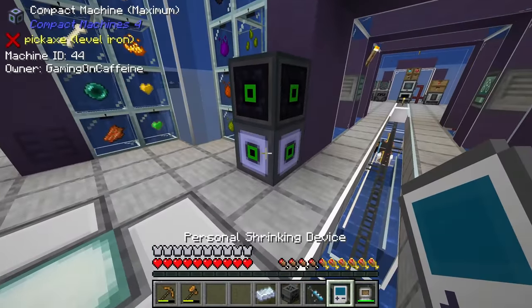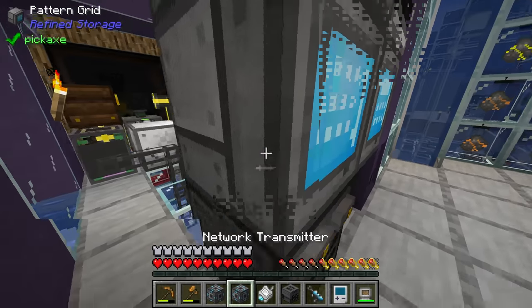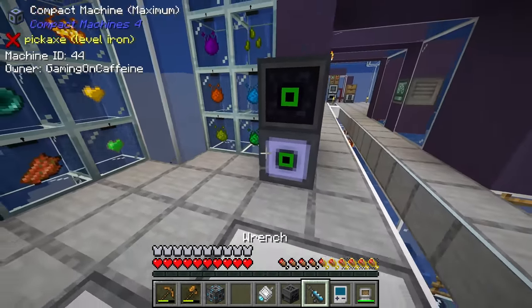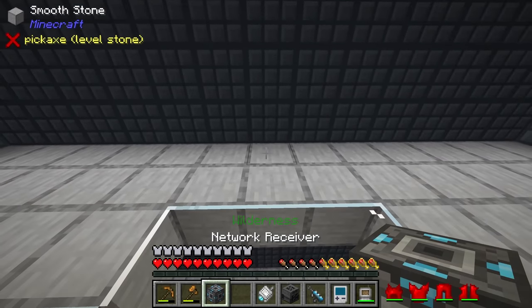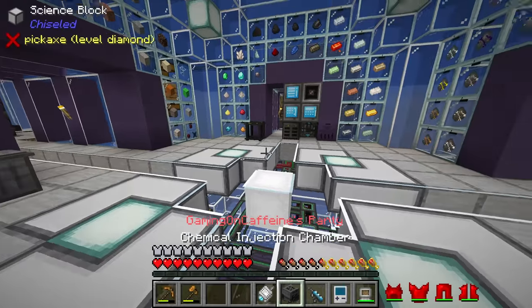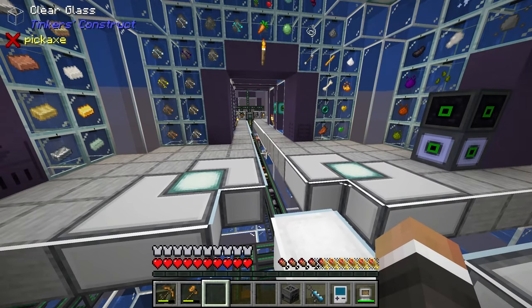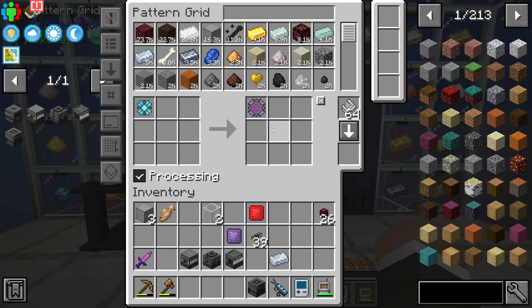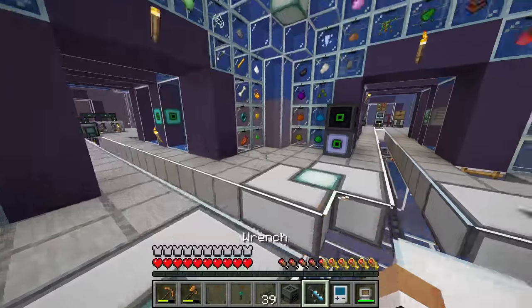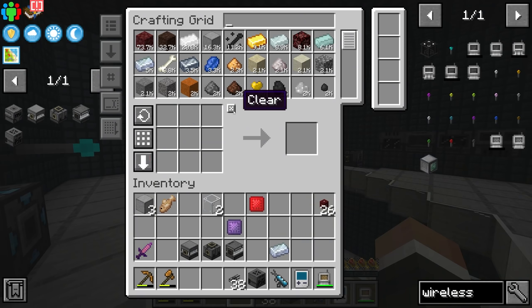Back into our compact machine — but before we go in, I have a network transmitter, network receiver, and network card. Because we're going to be doing a lot of work in that compact machine, I want to put down another network transmitter out here, throw down a network receiver inside, and right-click on it to link it up. Not only is that going to allow us to export items and fluids inside the compact machine, but it's also going to let us get another wireless transmitter to access our refined storage system wirelessly while we're inside.